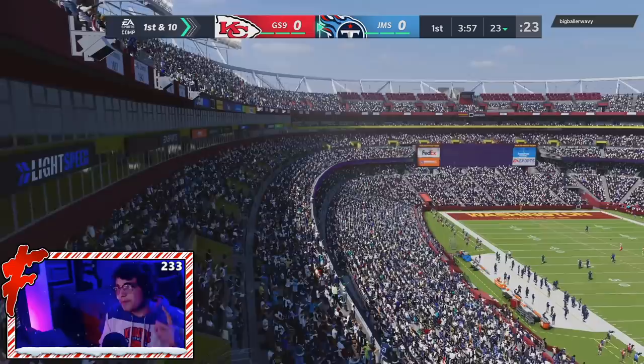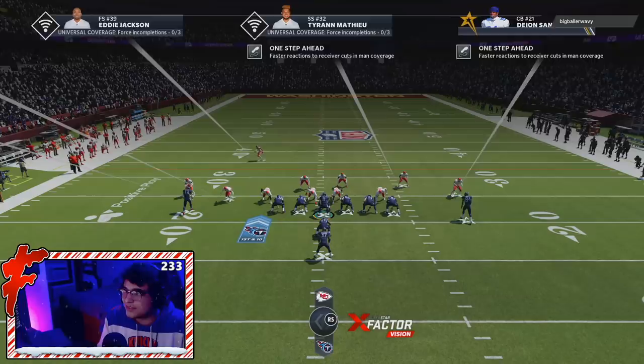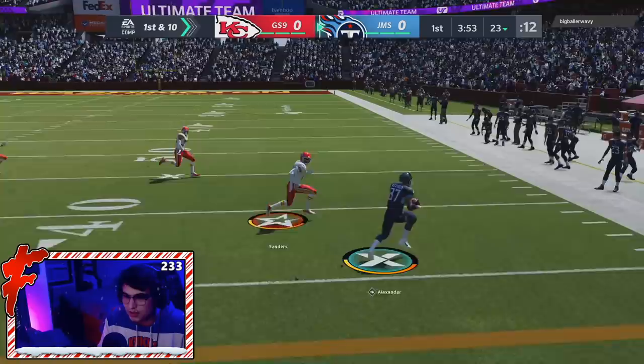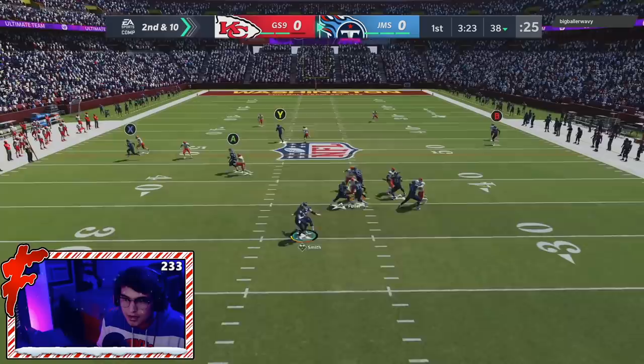We're facing Big Baller Wavy. We're starting off on offense and I think he may have a Chiefs theme team — he had Tyron Matthew and Tony G in that top three, and he's got Daryl Legereus, so I'm pretty sure this is a Chiefs team. I'm going to try to send him a beater here. Good run — very good run actually. I want to try this little route here. Good dot right there from Alex.